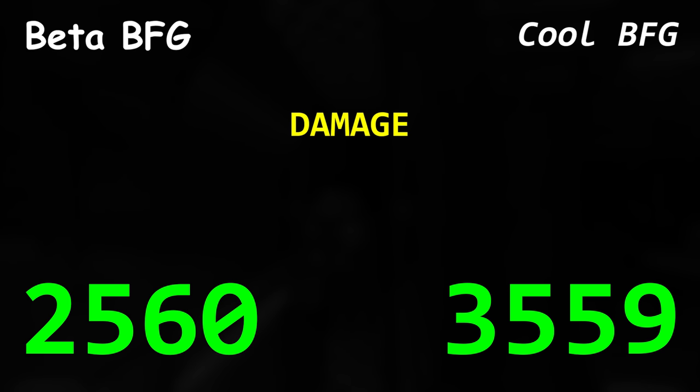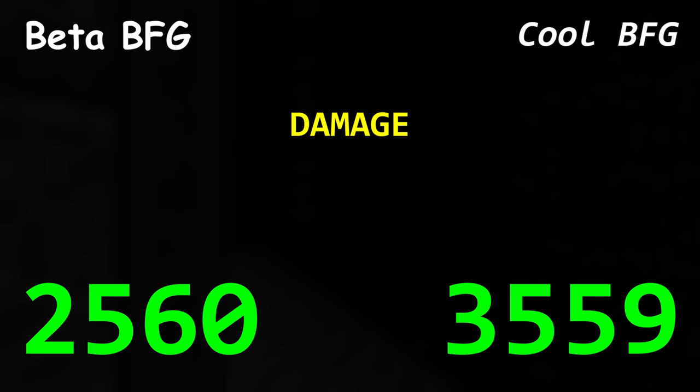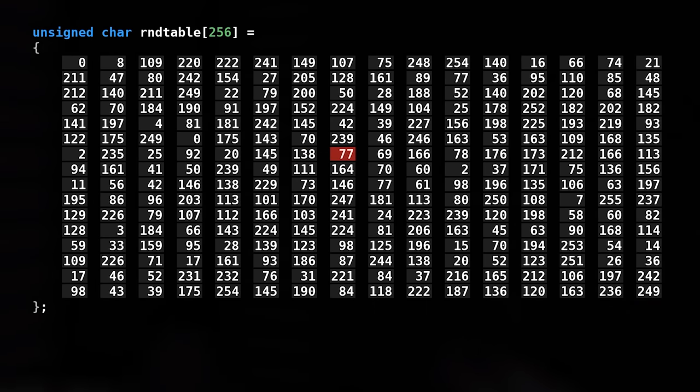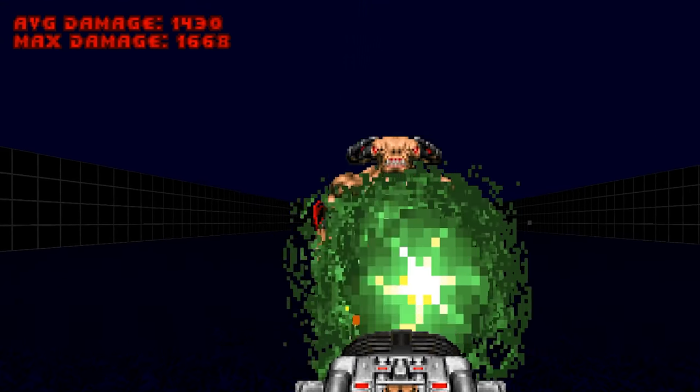The beta BFG's theoretical max damage is 80 times 32 damage — 2,560. Pretty low, huh? And that's theoretical too. Doom's RNG table doesn't allow that many max damage rolls in a row. After running many simulations, the average damage seems to be about 1,500, and the highest damage recorded was around 1,700.